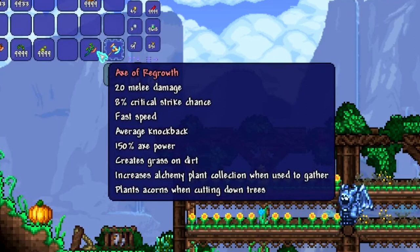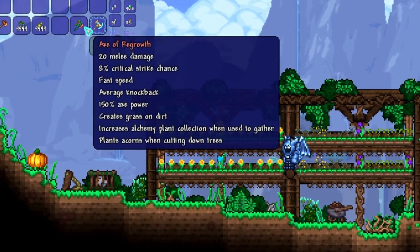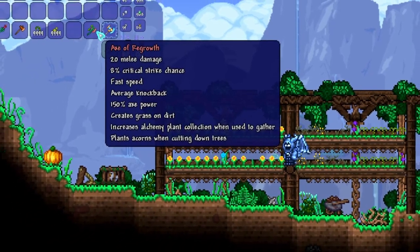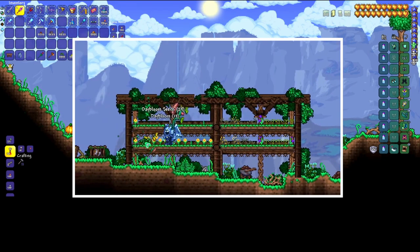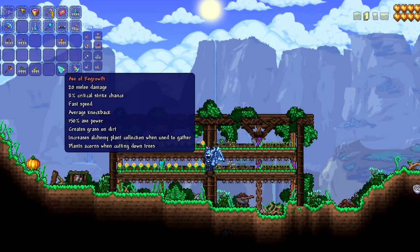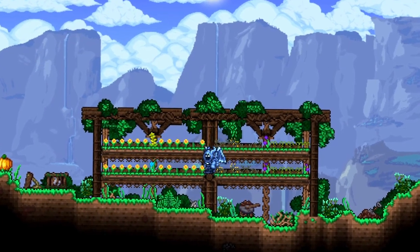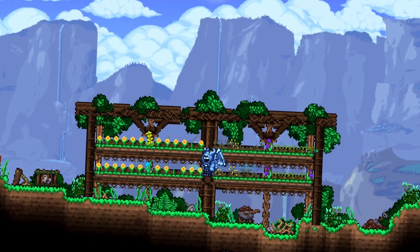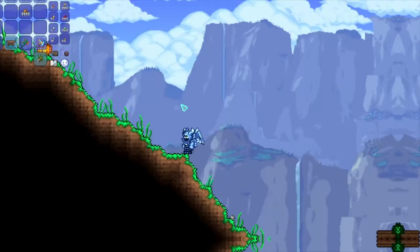One of the components for this axe is the Staff of Regrowth, so you get some of the effects from it — specifically, you can create grass on dirt, increase alchemy plant collection, and there's one extra feature which I believe to be the most important: it plants acorns when cutting down trees. Now that may not seem that important, but I will show you exactly why.